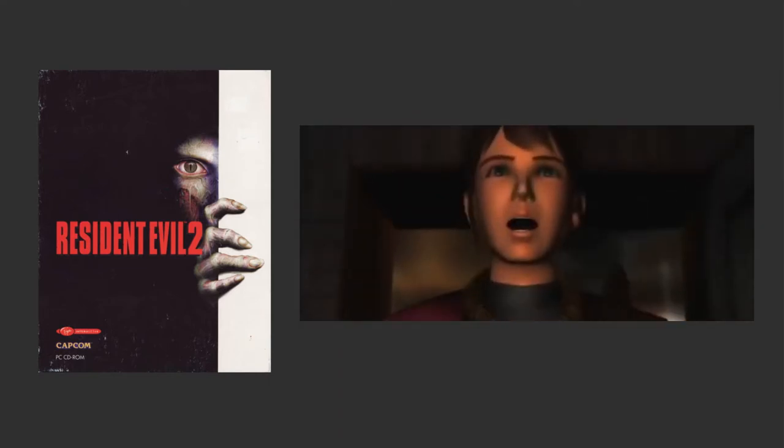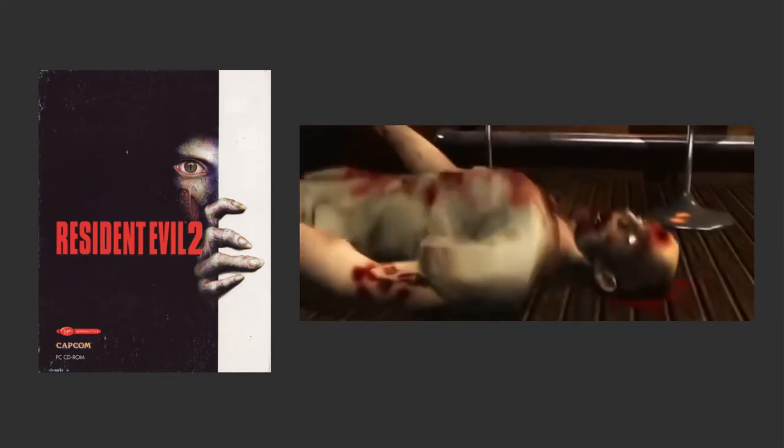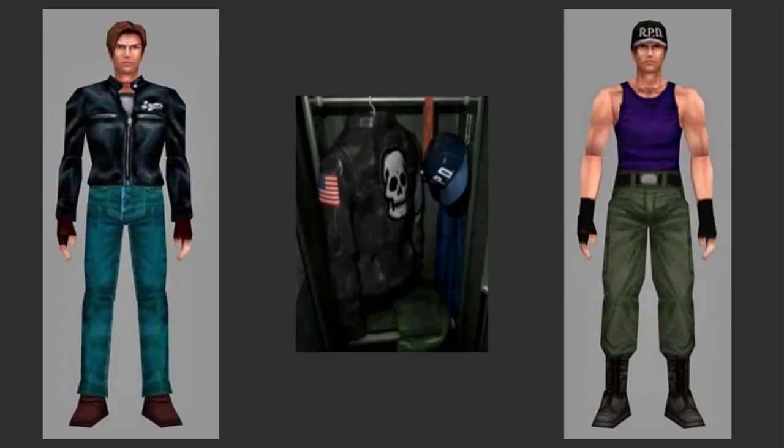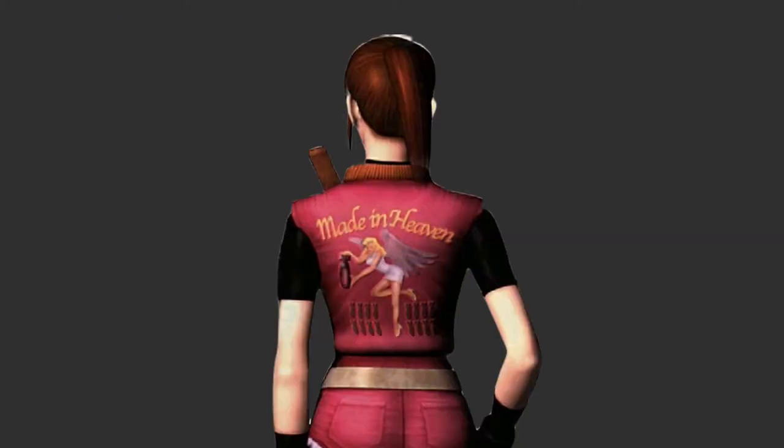In 1998 with Resident Evil 2, starring Leon Kennedy and Claire Redfield, alternate costumes were unlocked in a more complicated way than simply winning the game. Leon could wear either a leather jacket with a skull emblem or a tank top and RPD cap instead of his normal police uniform. Claire had only one alternate costume, a leather jacket with flames and a Let Me Live logo, inspired by the Queen song of the same name. Claire's regular outfit for the game also has a vest with the Made in Heaven logo, just like her brother's alternate jacket in the first game.